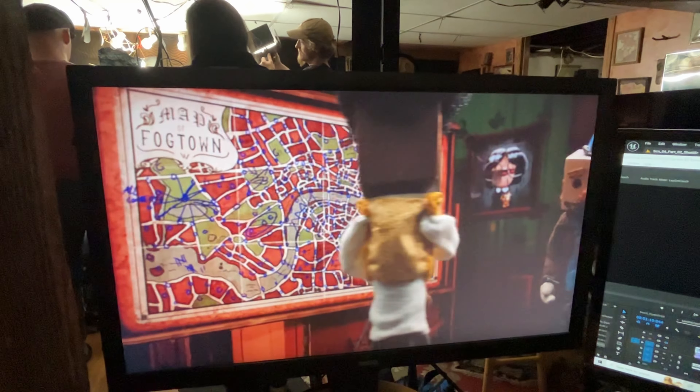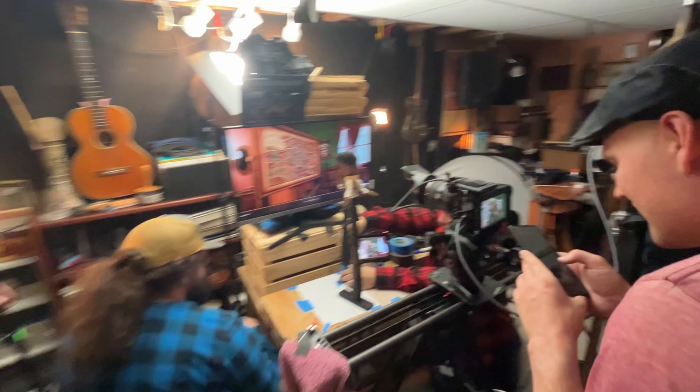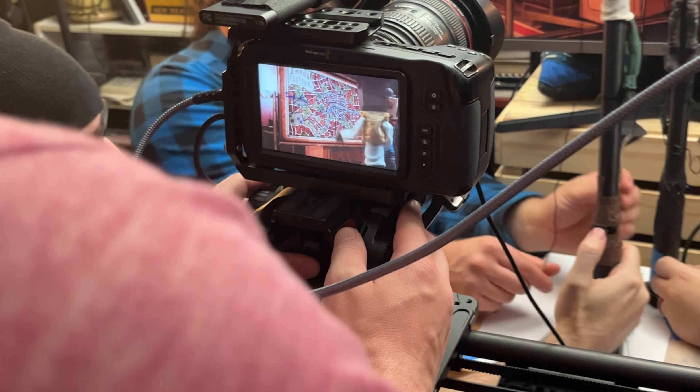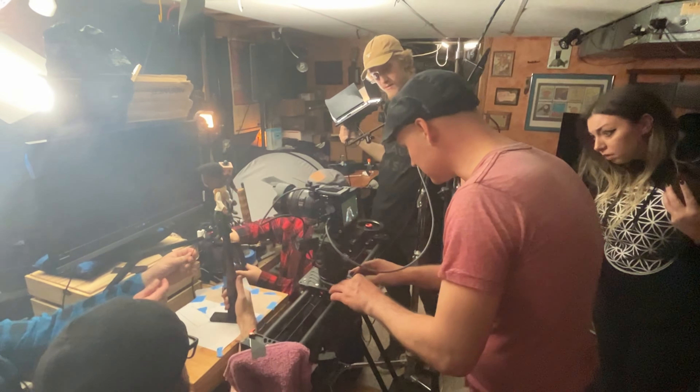So for this scene, we have Sherblock walking across the room to approach his corkboard of clues. We have the camera doing a funky little rotation as it dollies into its position so that Sherblock crosses from right to left in the screen, which helps us kind of reset our 180-degree line from a previous cut. In order to do a shot like that, we can't only just move the actual camera — we have to move the virtual camera in Unreal in a similar manner.